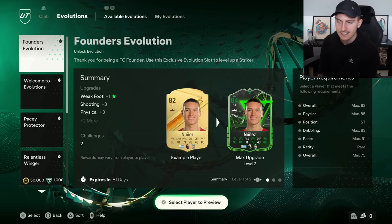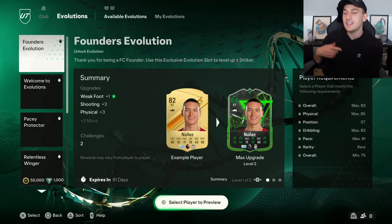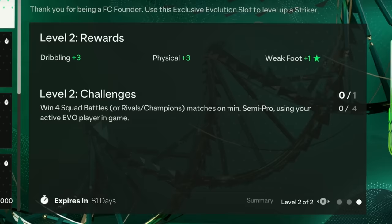For this, all you need to do is win two squad battles games with an active EVO player in game. You go into a game of div rivals or squad battles and just win it twice. For winning it twice, you'll get yourself the level one evolution player, which is untradable. After that, you move into level two, where you need to win four games in squad battles or rivals.